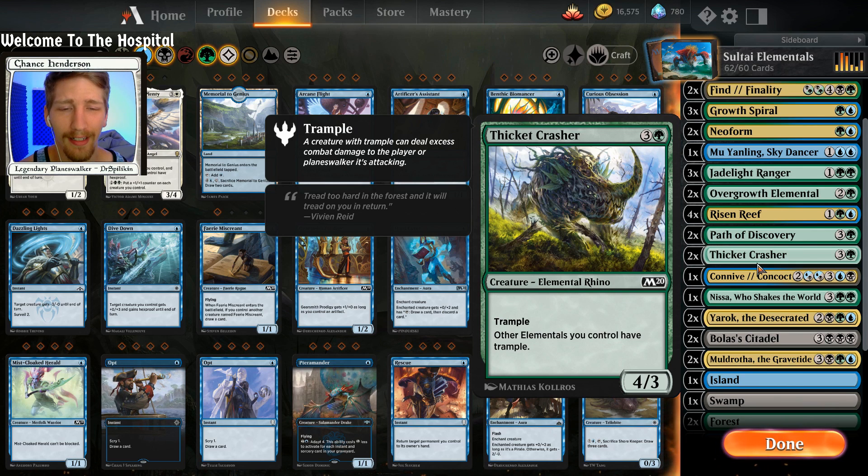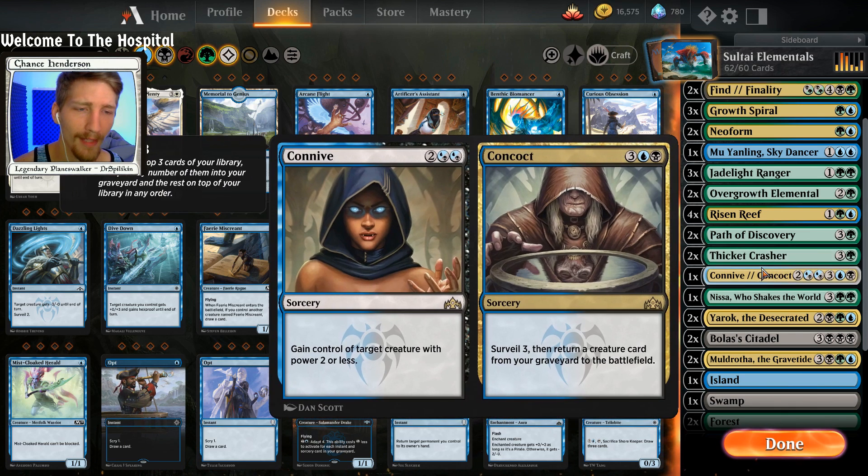Thicket Crasher is just added in because it has nice synergy with Elementals, and if you go up against a deck where you can't attack because they have a bunch of token defenders, this really helps by giving all your other Elementals trample. We have one copy of Kanamune Concoct, which is an awesome way to get back one of your Moxes or Muldrotha, or you can gain control of a target creature if your opponent has a huge one and you just want to take it.